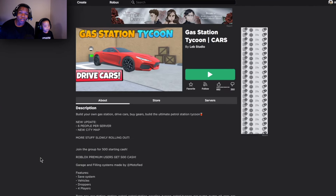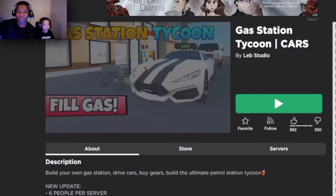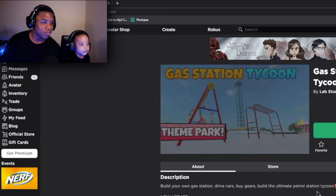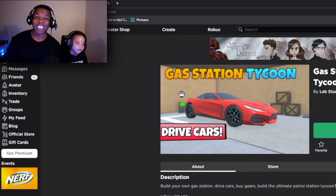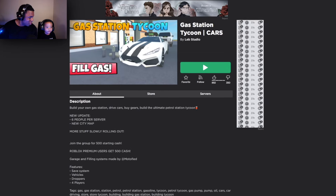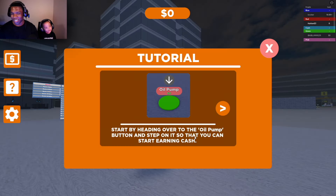What's going on, Let's Go Nation! We are back with another video. Ethan, what are we playing today? We're playing Gas Station Tycoon! We have a good one for you. We are a father-son gaming duo — this is Let's Go Ethan, I am Let's Go Dad. Go ahead and click that subscribe button. Are you ready? I'm ready, let's go!